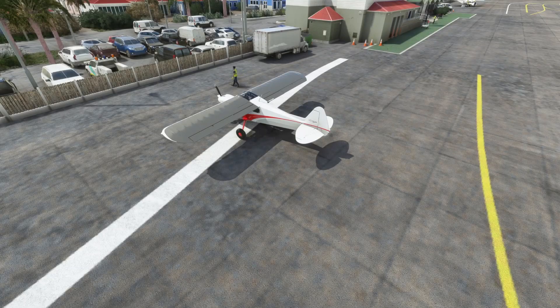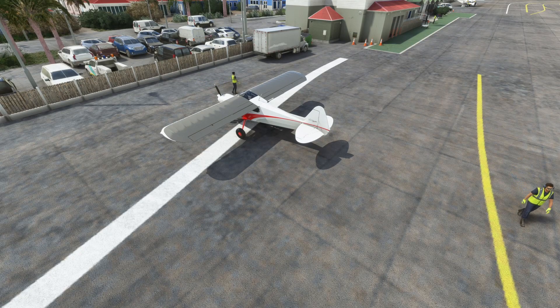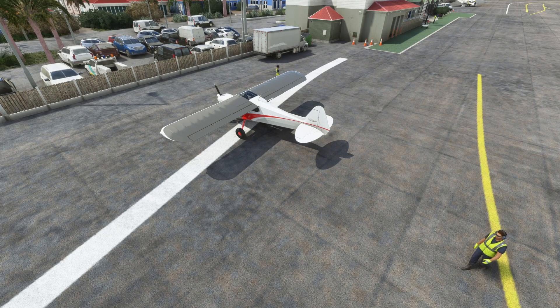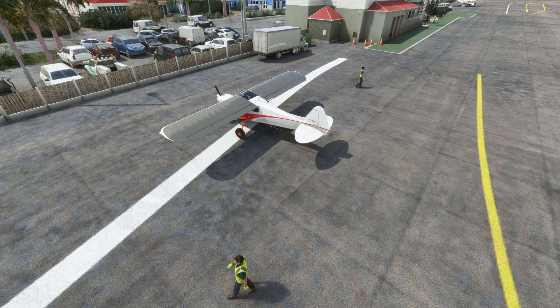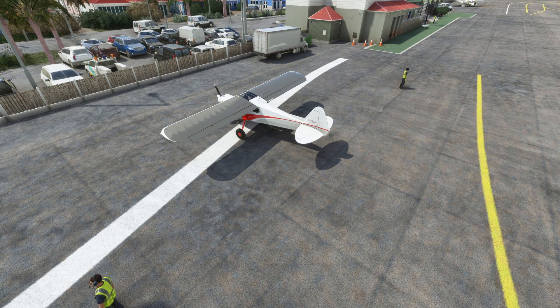We now have the add-on loaded. One thing I want to make sure you guys catch — because yours truly did not read all the details — the TFFJ St. Bart's Seaplane Airport is a separate download. So make sure you grab that. I did not grab it and was just sitting here wondering why it wasn't working. Went back and read the documentation — it was right there in black and white telling me it was a separate download. So do keep that in mind; it does not come with this package.